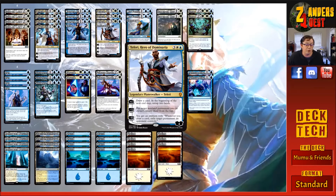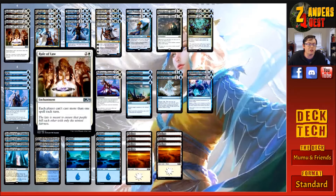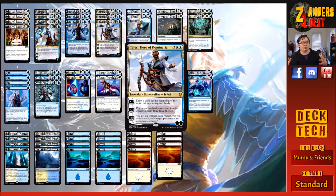His minus eight gives you an emblem: whenever you draw a card, exile a target permanent an opponent controls. Finishing off the planeswalkers, we have two copies of Mu Yanling, Sky Dancer — for three, one and two blue — a two-loyalty planeswalker. Her plus two is: until your next turn, up to one target creature gets minus two, minus zero and loses flying. Her minus three creates a 4/4 blue elemental bird creature token with flying. Her minus eight gives you an emblem: islands you control have 'tap: draw a card.' What we're aiming to do is play Rule of Law and combo it with Teferi or big Teferi — the suppression forces a concession most of the time.